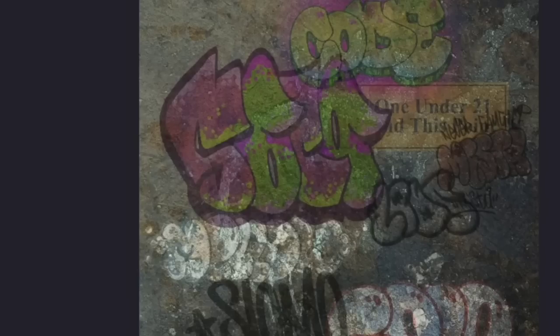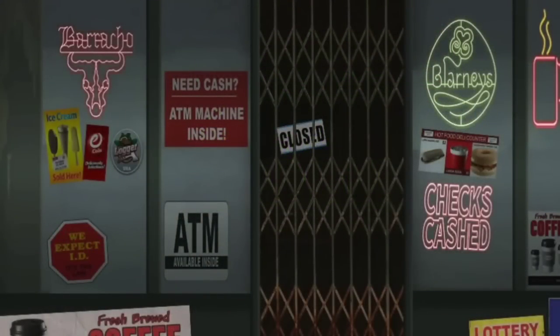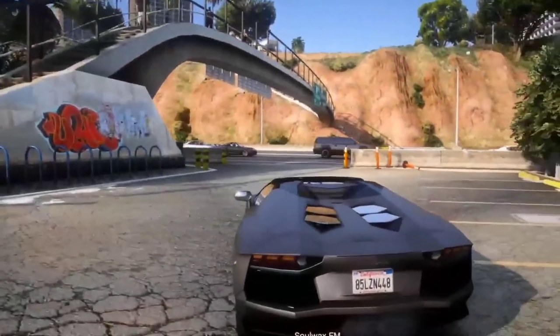I'll leave a link in the description so you can look at all these assets yourself and maybe identify them better — let me know in the comments what you think. There's 'Ice Cream Sold Here,' 'Need Cash — ATM Machine Inside,' Logger beer, Coke products with 'Deliciously Infectious' — references to GTA 5 — plus hot food, lottery, checks and cash counters, and a 'Closed' sign. The big ones are definitely Coke and Logger since those are confirmed featured products in GTA 5, suggesting GTA 6 connections.